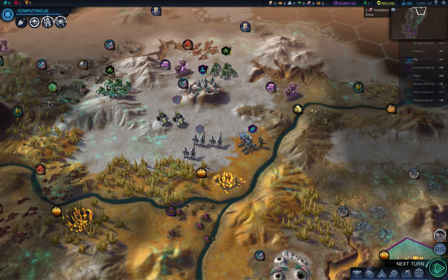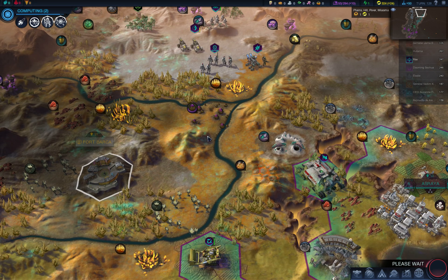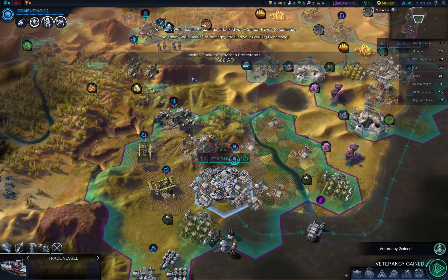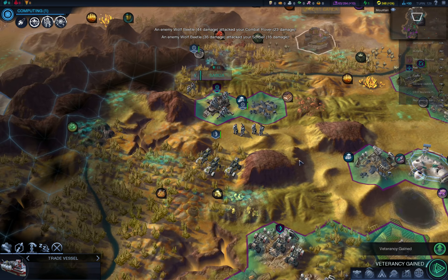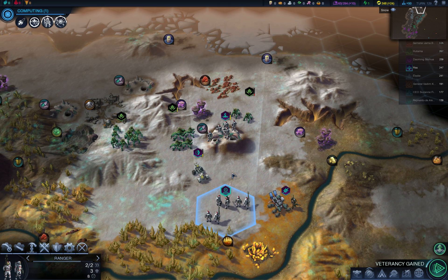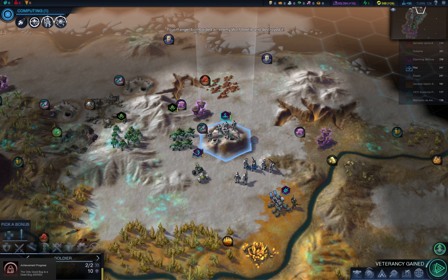So let's start and you'll see how everything will go. End the turn. Okay, some damage from aliens — we should be able to manage that. That will be fine. Move up and — can you kill this bug? Perfect.